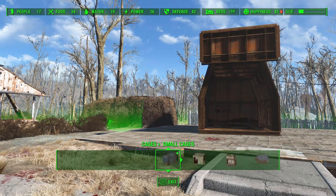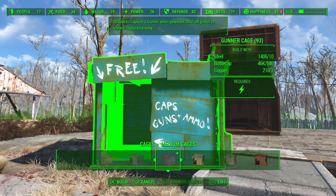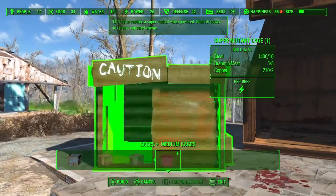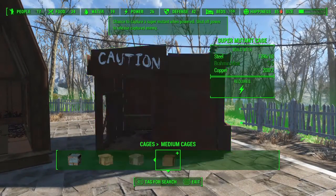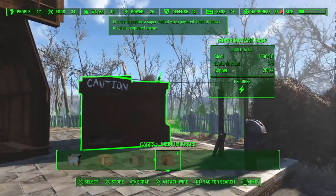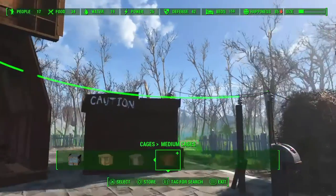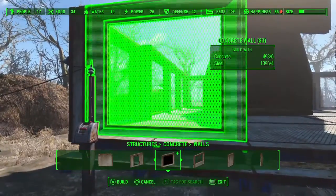Hello everyone and welcome to another Fallout 4 Tips and Tricks video! The Wasteland Workshop DLC has finally dropped and I'm sure most of you, if not all of you, have been busy filling your settlements with dozens of cats, deathclaws, and every creature in between. I know I sure have. Even if you're not a huge fan of the settlement building aspect of the game, who doesn't want a tamed deathclaw guarding their home base? I mean, that's just the coolest thing ever.